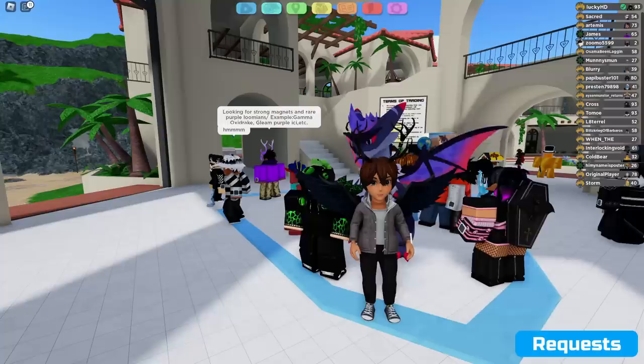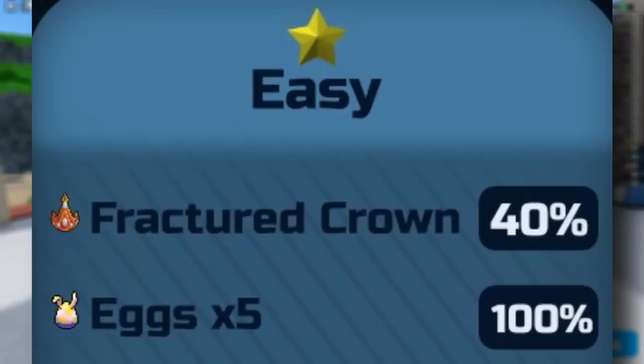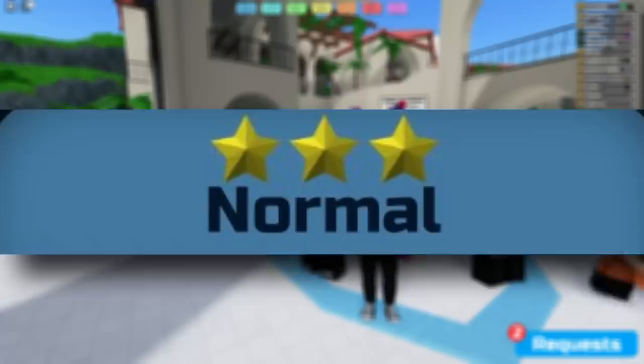Lumion Legacy has just gone out on Twitter and posted a new screenshot showcasing the Dragodyne raid loot pool. Starting off with the easy one-star raids: at a 40% chance you are going to be getting a fractured crown, 100% chance for eggs up to 5, and a 10% chance for a treasure disc. These are separate rolls, so you can get all of these at the same time.